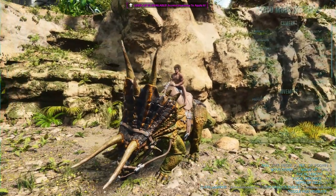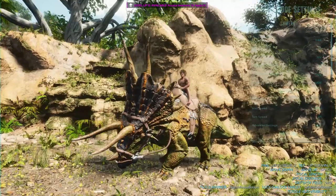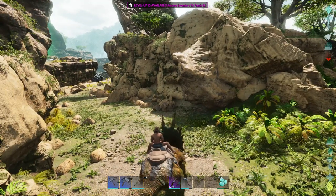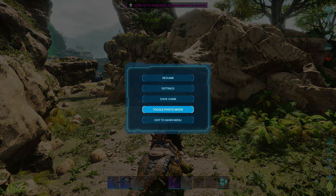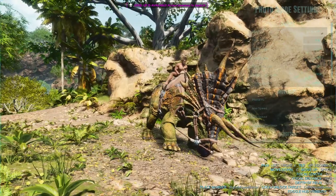In photo mode you get to move around with a camera. I'm actually going to turn this thing the other way because it looks kind of like it's dancing right now. Let me start that charge again. All right, foot's forward. We're going to go into toggle photo mode — you can see that foot is up.